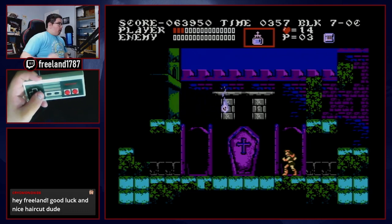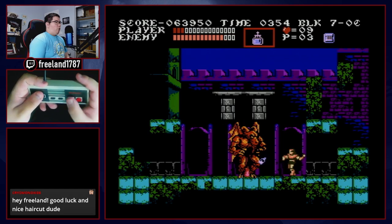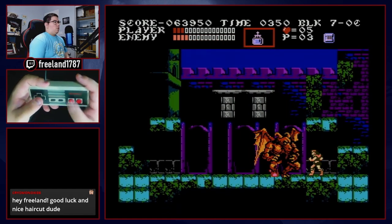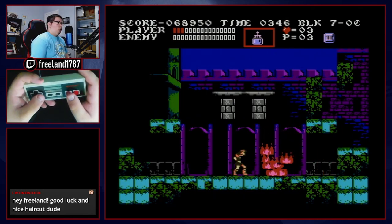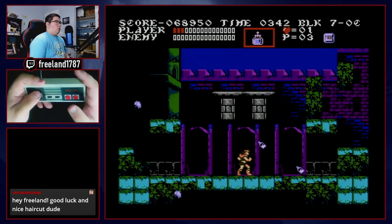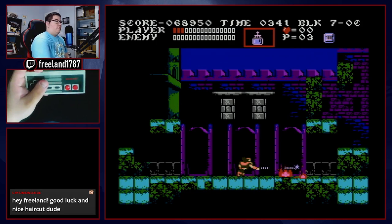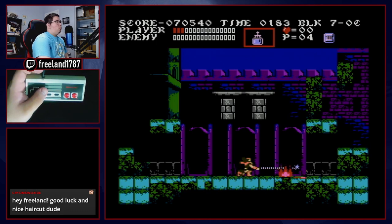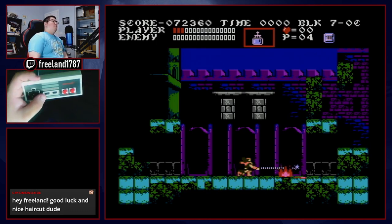Next up is the Leviathan Gargoyle — a pretty easy fight. Just spam holy water and whips. There's another campfire finish. Now you've cleared stage 7 and the first set of hurdles. The run isn't serious until you wield the Vampire Killer.